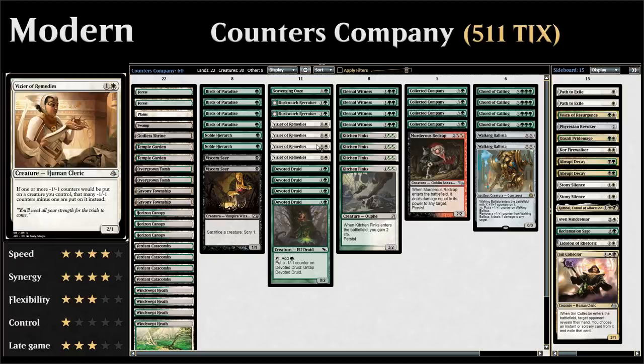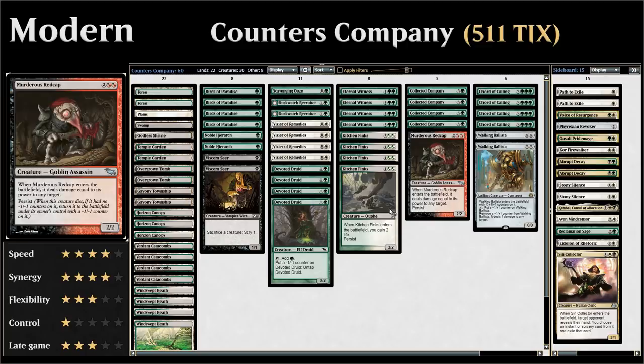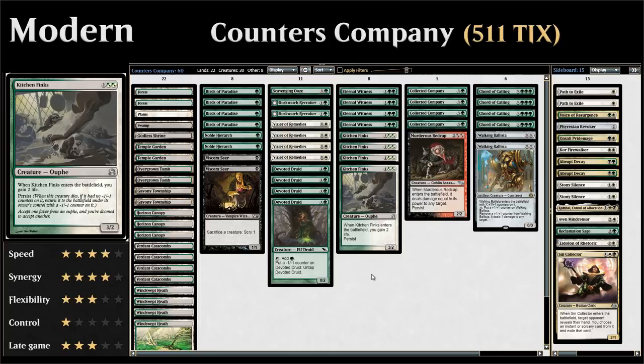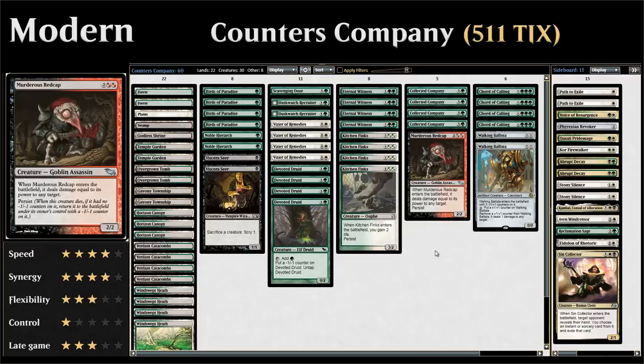The second combo involves Vizier of Remedies alongside a sacrifice outlet like Viscera Seer and a persist creature like Kitchen Finks or Murderous Redcap. Kitchen Finks is a 3-mana 3/2 that gains 2 life when it enters the battlefield and has Persist. With Vizier of Remedies, Persist won't put a minus one minus one counter on Kitchen Finks, so it keeps coming back. With a sacrifice outlet like Viscera Seer, we gain infinite life and arbitrary scrys. Using Murderous Redcap instead wins the game on the spot, since it deals damage equal to its power to any target when it enters.